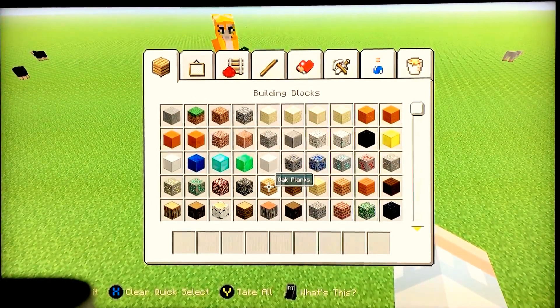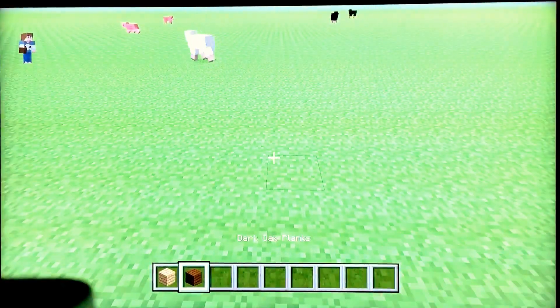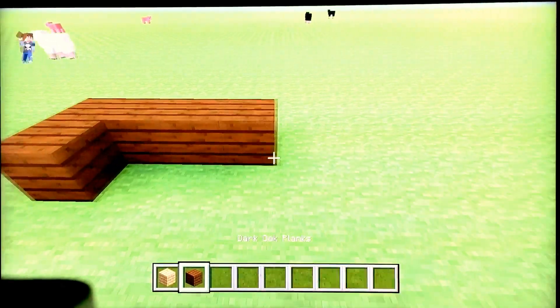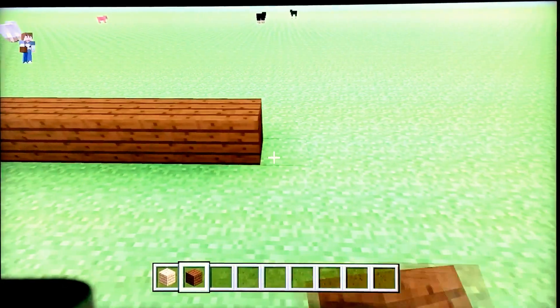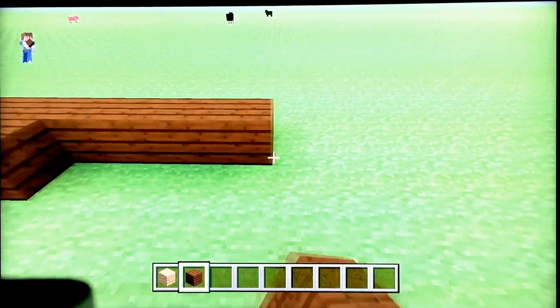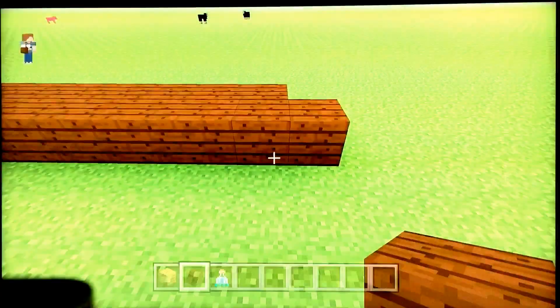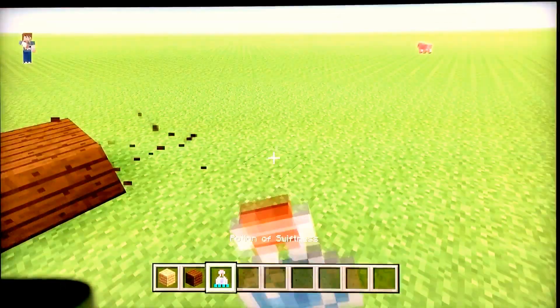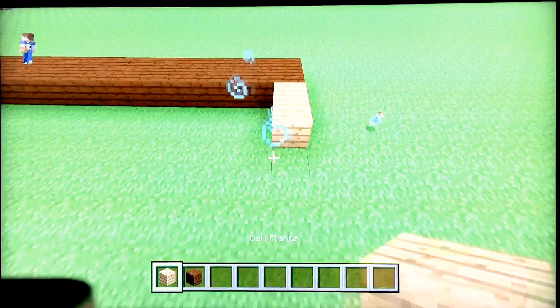So first you're going to need oak planks and dark oak planks. You're going to need to put a 2 by 21 row. I'm just making it faster with a potion of swiftness. And then you're going to need to go 6 blocks on each side.